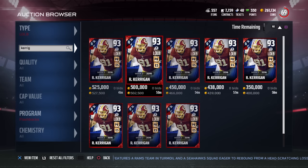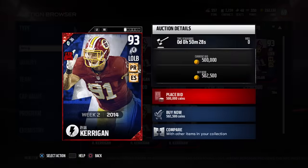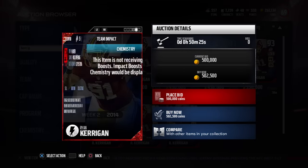There are always new flashback cards in the game on Thursdays. I don't know why they didn't do Flashback Fridays, but anyway, whatever. This is the new Ryan Kerrigan card — a flashback to week 2 of the 2014 season. He had a pretty beastly game that day.